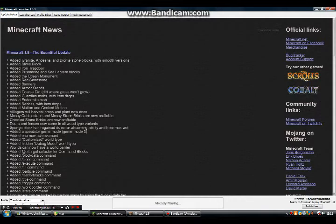I was going to do a video on Minecraft earlier, but I thought I'd do it later when I've got more time. And I'm lucky I did, because I wouldn't have been able to do the update. Mossy cobblestone and mossy stone bricks are now craftable. Chisel stone bricks are now craftable. Doors and fences now come in all wood type variants — that'll be useful. Sponge has regained water absorbability — yes! — and becomes wet. I really wanted that.